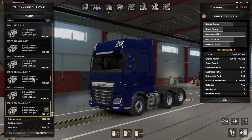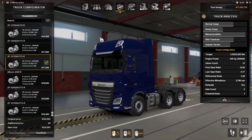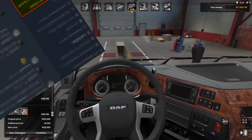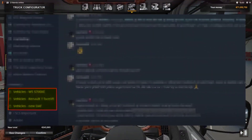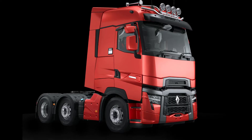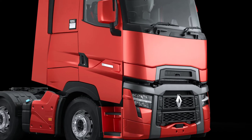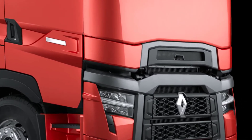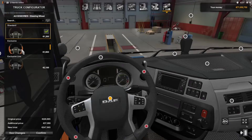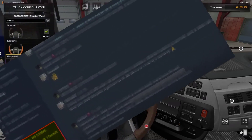It all started at the beginning of a random stream of SCS Software — you know those streams that they do on Thursdays. At the very beginning of a particular stream we were able to spot a screen that shouldn't have been there in the first place. On that screen we were able to spot something interesting on the left side. Apparently the developers were working on three new projects for their games. One of those trucks was already known: the overhaul of the Renault T. A couple of days before that stream SCS Software already gave us the news that an overhaul of the Renault T was coming our way. Knowing that, we were pretty sure that those two other projects in the list were going to be true as well.